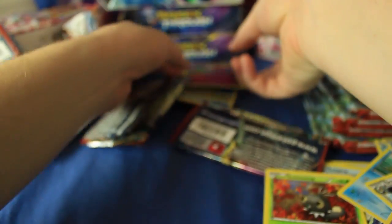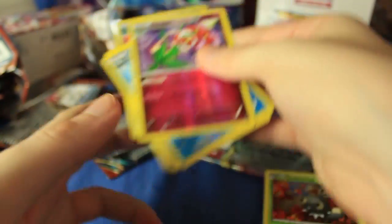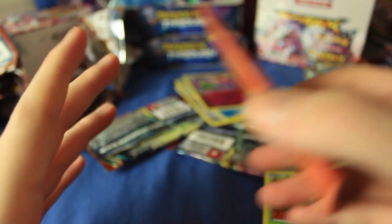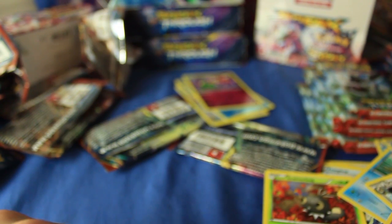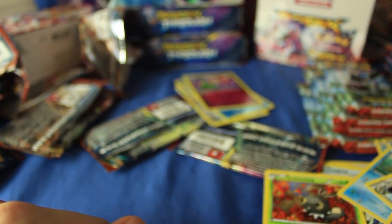Just to recap: we got ourselves five reverse holographic rares and three incredible pulls — the Glaceon EX, two Mewtwo EX's, the Raichu Break, and more. I think it was these Mewtwos we got. This was a crazy video. Oh my gosh! I'll see you guys tomorrow — we've got 18 more packs to go, so we'll do nine tomorrow and the day after and hope we can do what we did today again. Take care!